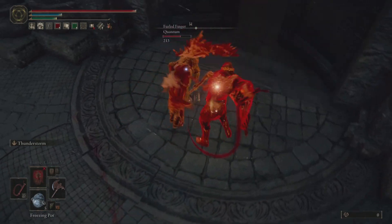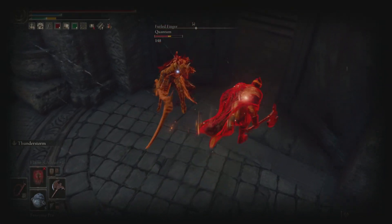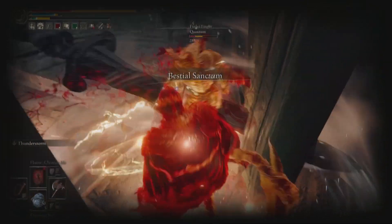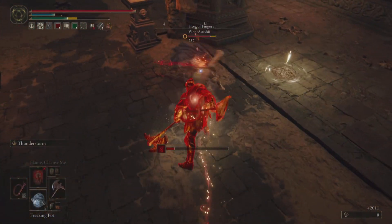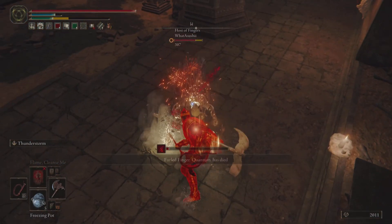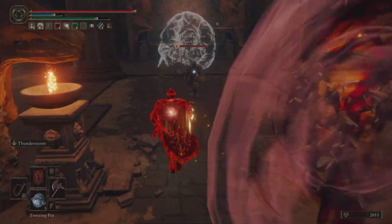I'm also trying to bait them behind me to get the gargoyle involved. That's going to be the first zoning tactic we see here - I know that once the gargoyle is involved, they're going to want to go through that doorway. So what I do is stun lock them, and then rather than go for a hit immediately afterwards, I run in front of them and use the thunderstorm ash of war to prevent them from going through the doorway. That means they're in a tough spot - they can't get through the doorway and they're going to take damage either way.